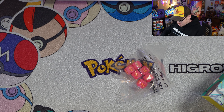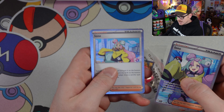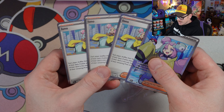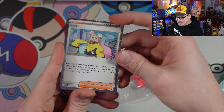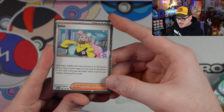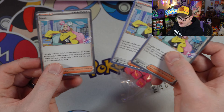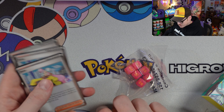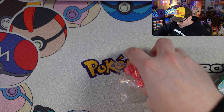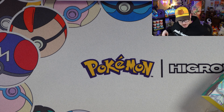It's not just the full art you get — you also get three additional supporter cards. They're stamped, which is very interesting; I don't think I've ever seen that before. It's got that little unique stamp on it, so it's obviously still legal for tournament play. It does have that galaxy foil, so you get those three plus one full art Iono for each box, which is super cool.